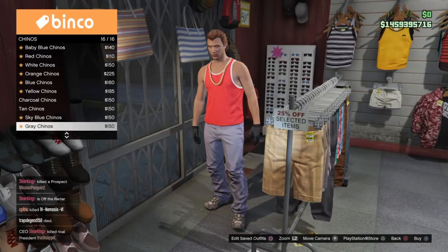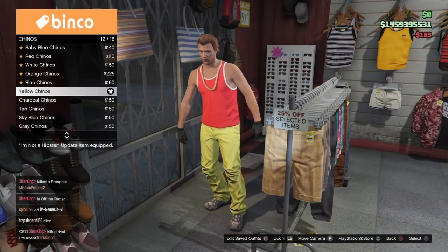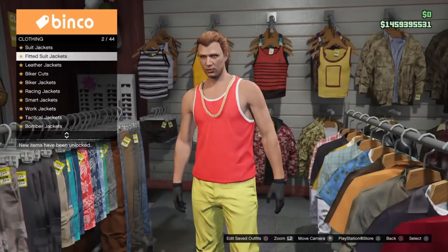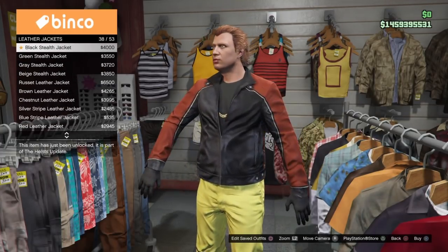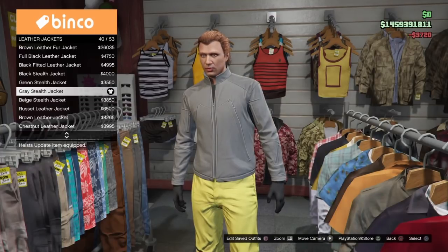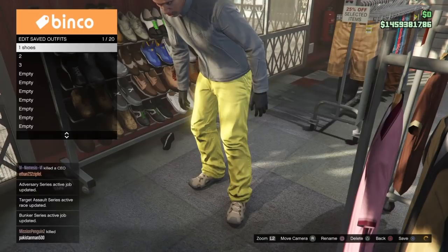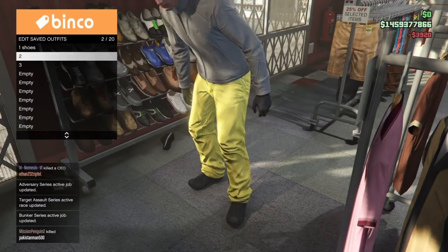For the second outfit, I'm going to give you another example — we're going to be doing the yellow chinos, which equal the leggings. Most of the chinos do equal leggings on the female character. Then once you have that together, you want to also select a top you're going to want to wear to make the outfit complete. I'm going to be doing the black coverall top that comes from the heist coveralls, which equals this gray stealth leather jacket. And then I'm going to select a different color of these boots — the black tech boots for this second outfit.